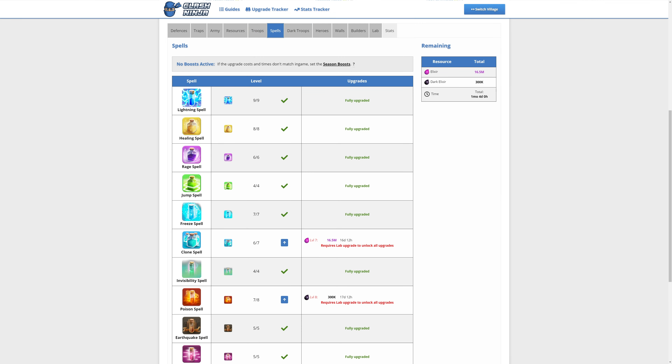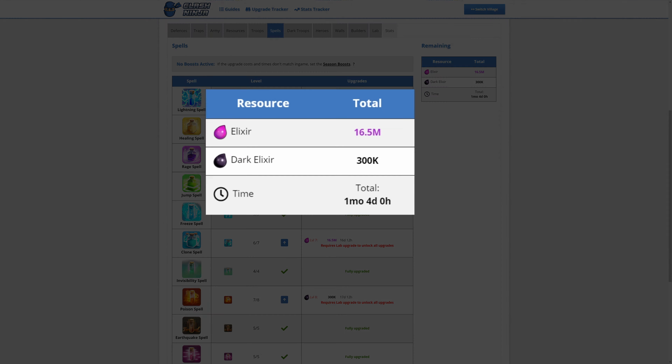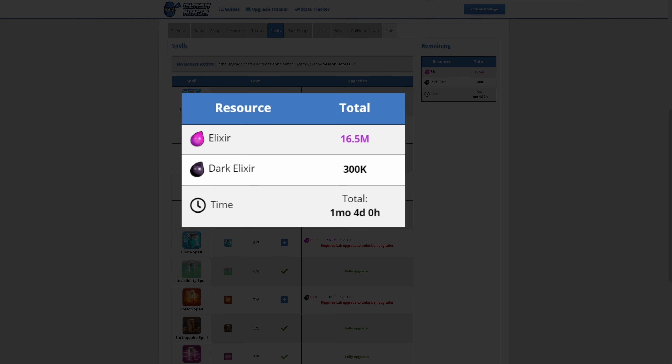Onto spells — only two upgrades here, although they aren't cheap. Once again, your lab will need to have been upgraded before they can be researched, and then you're looking at 16.5 million Elixir, 300,000 Dark Elixir, and one month and four days in the lab.